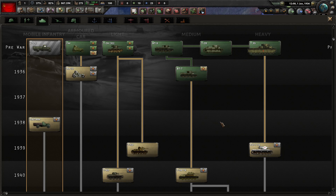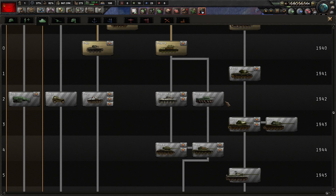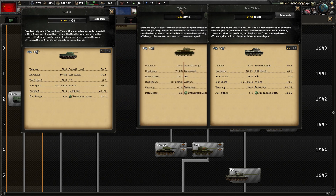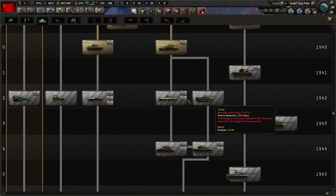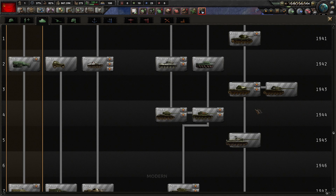Other nations have similar options. For the Soviet Union, there's the T-34M — the planned T-34 upgrade with a new suspension, generally far better than the early 1940 variant that had to be scrapped when the Germans invaded. It's more costly and needs more fuel, but its reliability is higher. However, as the Soviet Union you want maximum tank output. Also, if you research the T-34M, you can't go for the T-34-85.